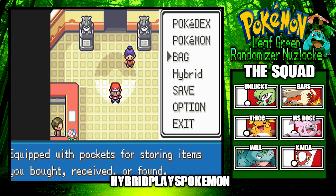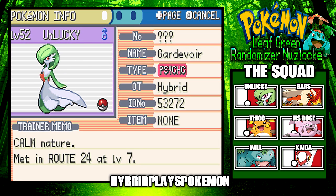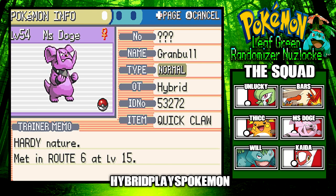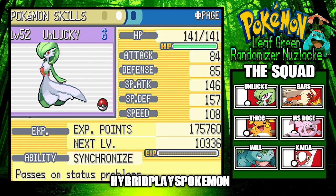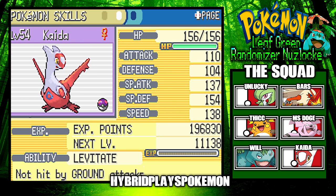Hopefully we can come out with a win against all four Elite Four members plus the Champion. We did a little grinding because I looked up the Elite Four's levels — they're around the 50s up to the 60s. So I got Unlucky up to level 52. We're also bringing Miss Doge up to level 54. We also have Kaida, our Latias, at level 54.